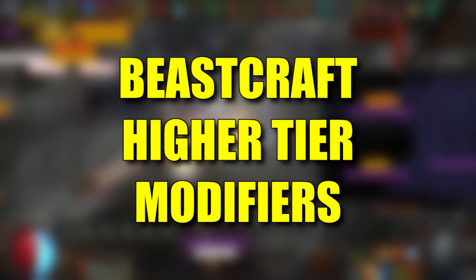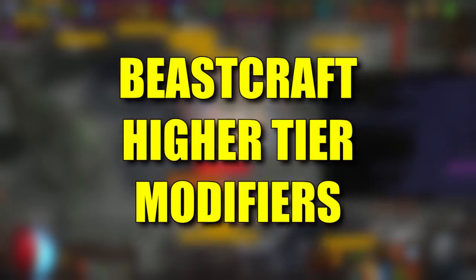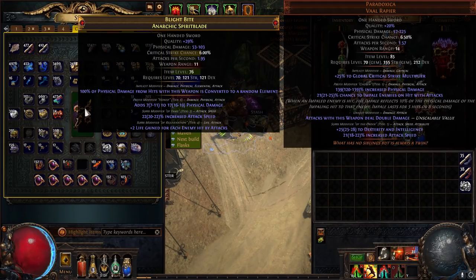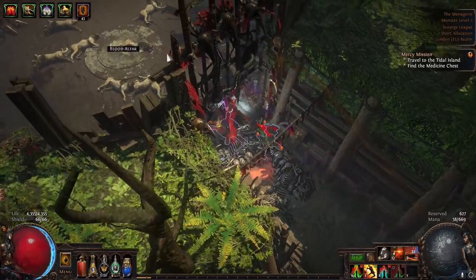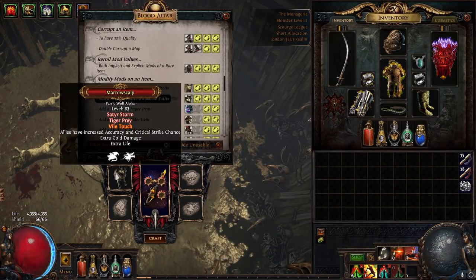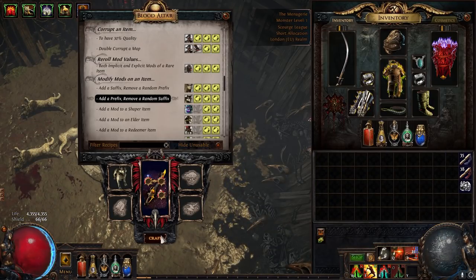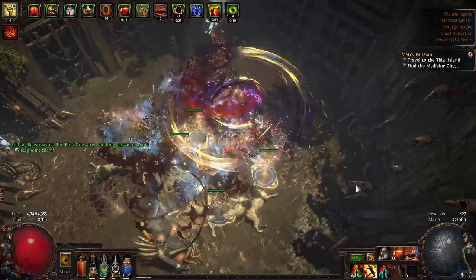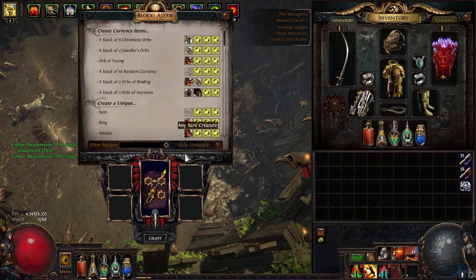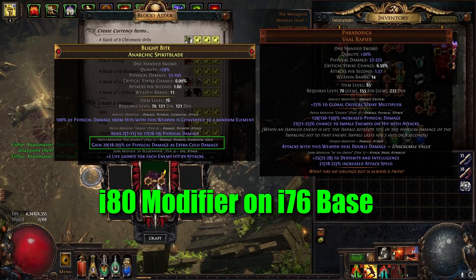Next up is beast crafting higher tier modifiers. This is an advanced crafting method used by the best crafters in Path of Exile and it's very commonly used for mirror tier items — most recently seen with the 12-link weapon of Scourge League. Beast crafts go off of the beast item level when crafting, which means you can roll higher tier modifiers on lower item levels, which is extremely useful for blocking higher tier modifiers after you finish that step of your craft.